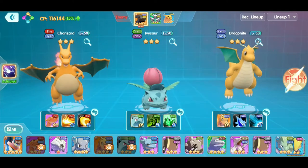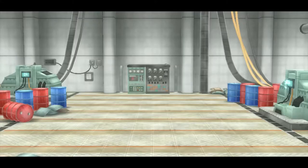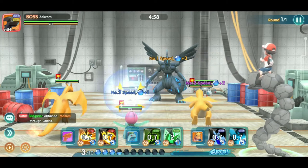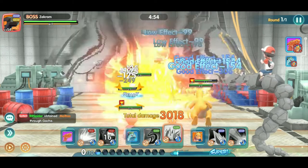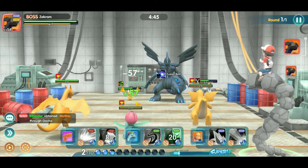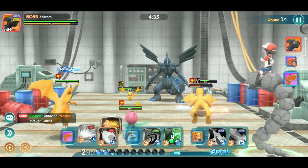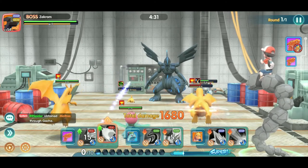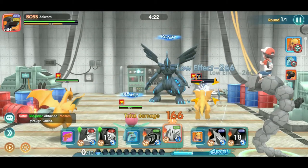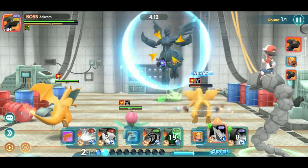We're going to give our all and we activated a bond — whenever you activate a bond that increases their power — so hopefully this will be just enough to win. We're going to have it in AI mode so you guys can get through the battling and see what it does. This really allows the Pokemon to be at their full potential. We do have to have all three Pokemon survive to get three stars, and it has to be beaten within three minutes.